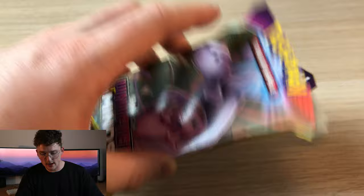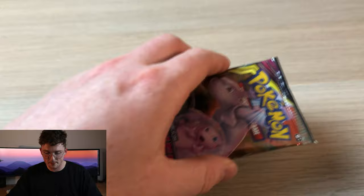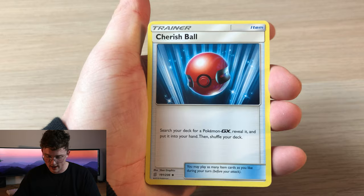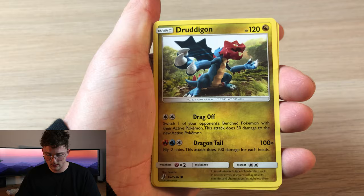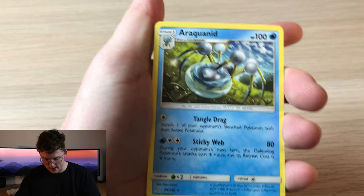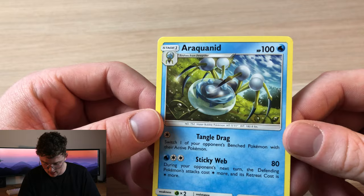Let's get on to the second pack of Unified Minds. We have the Mew and Mewtwo pack design — what will we get? Water energy, Cherish Bowl, Tauros, Totodile, Druddigon, Scrumish, Drifloon, Jumpluff, Cryogonal, a reverse Druddigon, and a regular rare Araquanid. Why are all these Pokémon's names so hard to pronounce? Araquanid — like, really, why?